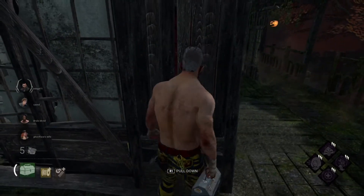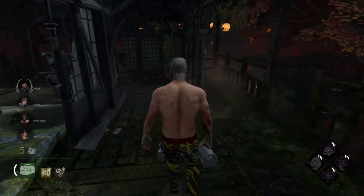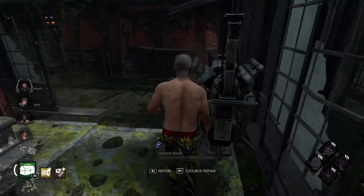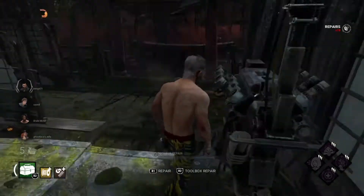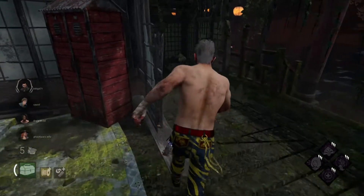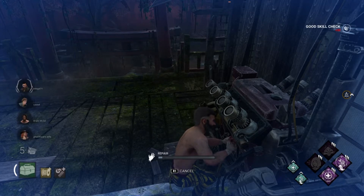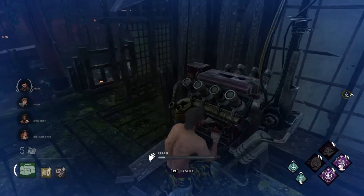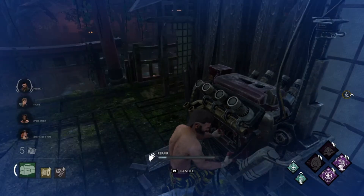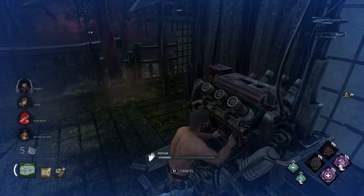Let's see if we can do one of these stealthy maneuvers here. Where's Garley? Nowhere to be found. Do we have Ruin? We got new Ruin — no we do not. What do we got here? A lovely totem. Let's go ahead and bless this bad boy. Let's get back on this lovely generator. So far no sight of good old Huntress. All right, well she is after good old Clod there.